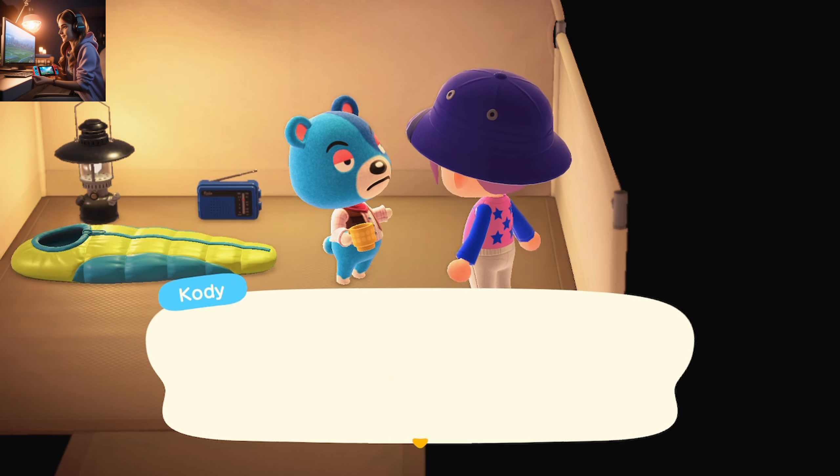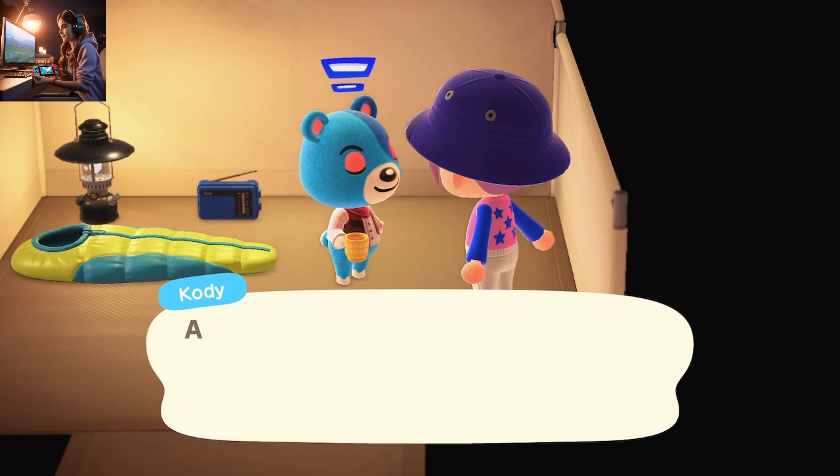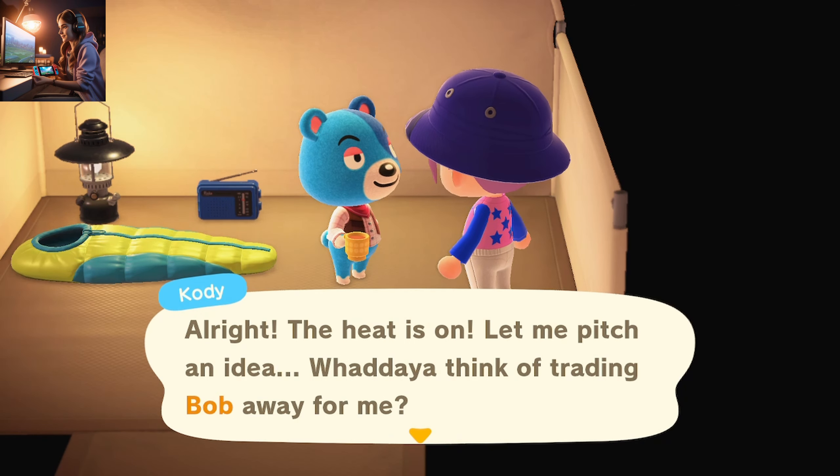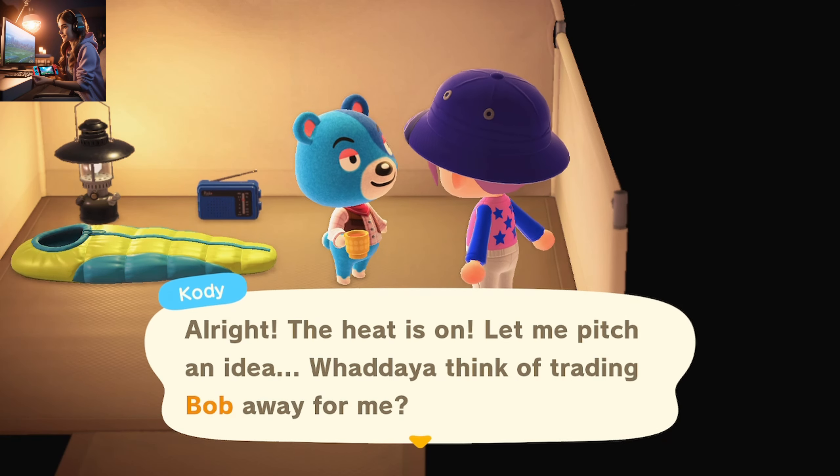In one turn he asked me to kick out Lucky, and in another turn Bob — but I don't want to get rid of them, so I'll try again. Keep trying and tell me in the comments which villager you want to get rid of. Happy gaming, bye!